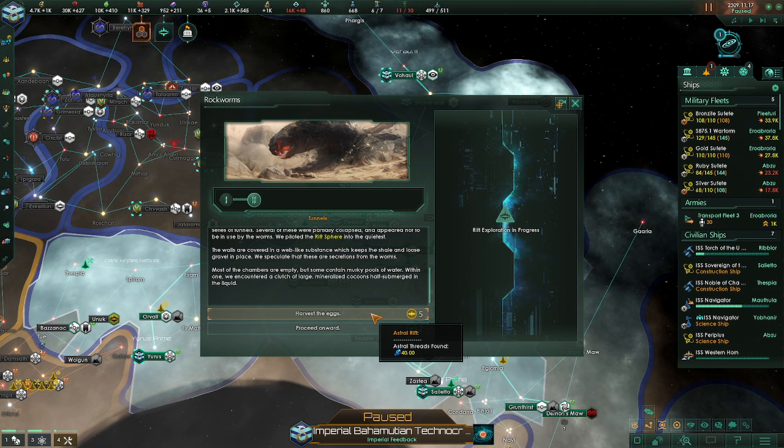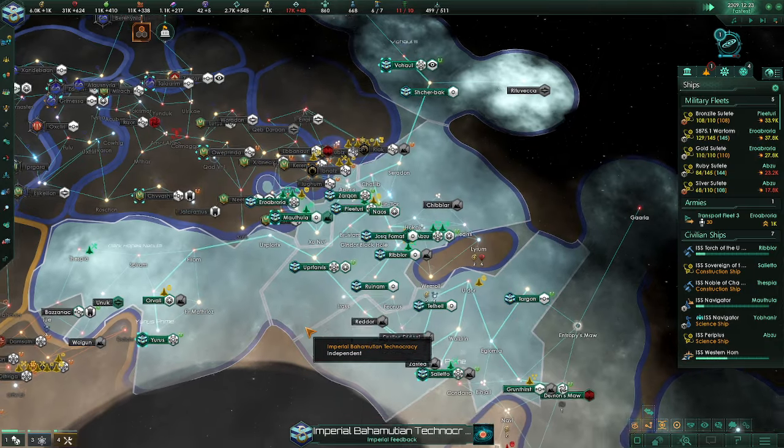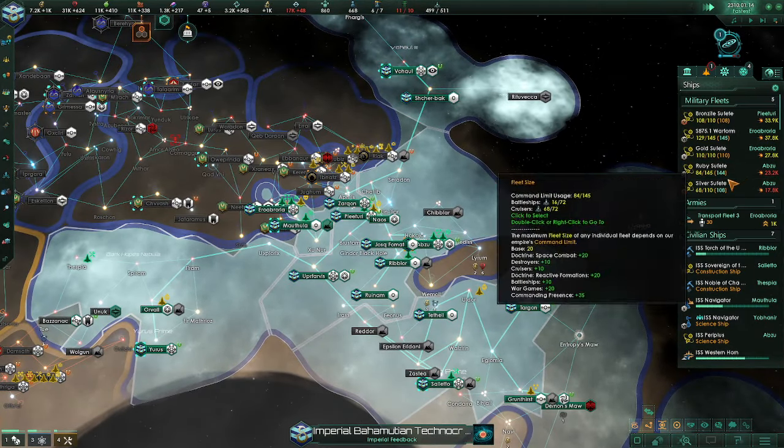Interesting question. We have no need to eat the eggs because we are synthetic, so that's not a question. The question is: is there a scientific reason to harvest the eggs? We are a little bit of a ruthless scientific empire. The morality only applies to us kind of feel — that's the vibe we're going for with this authoritarian technocracy. I'm worried that it's going to cause the worms to be super upset and attack us, though. So we'll just proceed onward and look around a bit more. Actually, let's harvest the eggs — let's get this one done.